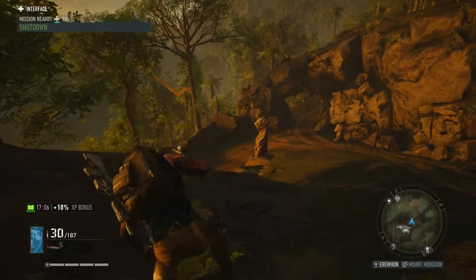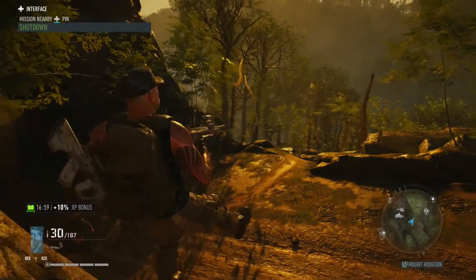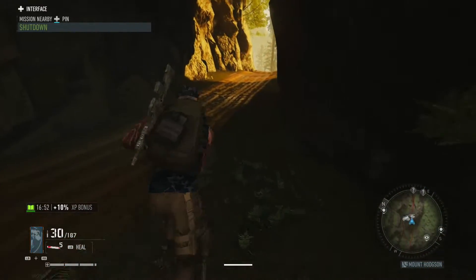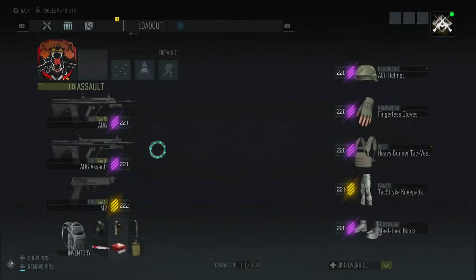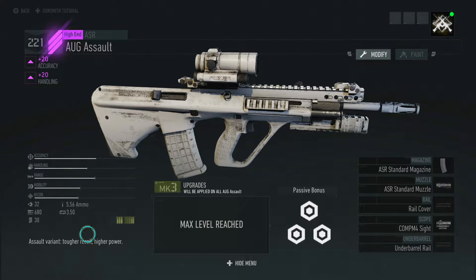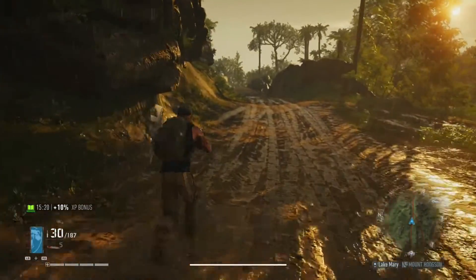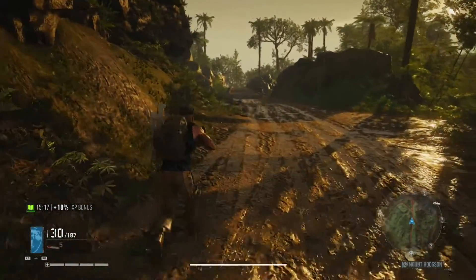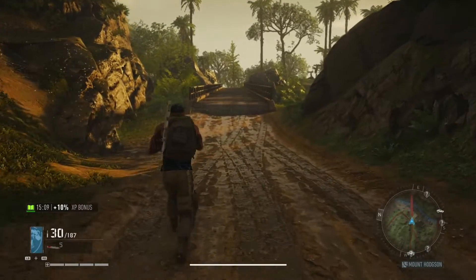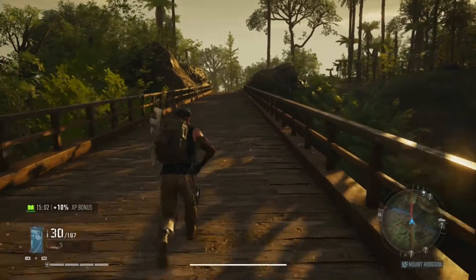I've got both guns equipped with the white camo. I'm going to keep the suppressor off so it's fair, because I believe the suppressor decreases damage a little bit. We're going to look for patrols of enemies. I'm not going to go for headshots to test the power differences since this game is like a one or two shot headshot. In the gunsmith, the AUG Assault is described as having tougher recoil and higher power, so it should deal more damage than the standard AUG.